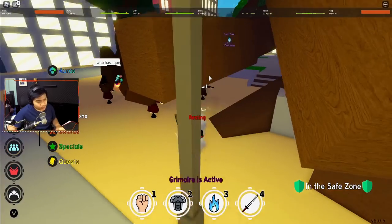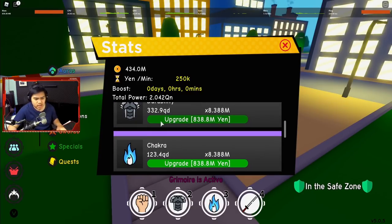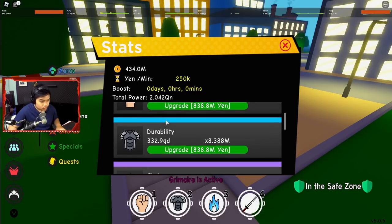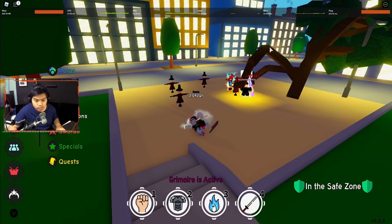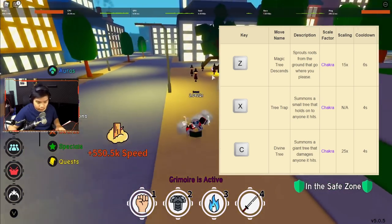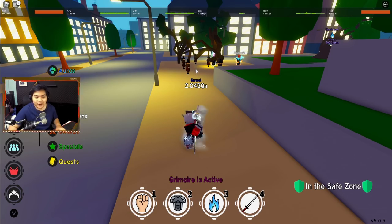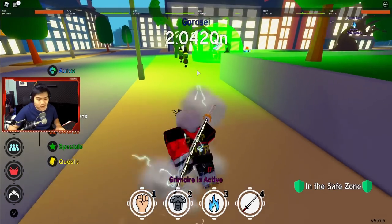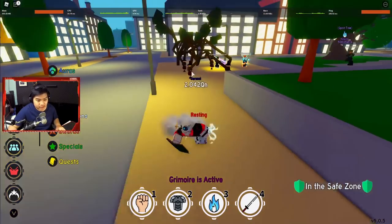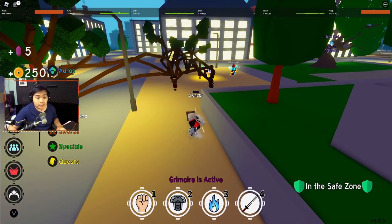Berapa damage-nya? 1,8 QN. By the way, chakra gue sekarang masih di 123 QD — gak gede-gede banget. Gue paling gede sekarang durability 300 QD, strength 214 QD. Not bad. Lalu skill selanjutnya, X — Tree Trap. Namanya udah Tree Trap, pasti nge-stun. Ini biasanya gue pakai kalau lagi turnamen: abis gue pakai ice, abis itu gue pakai ini, karena ini bisa nge-trap dan nge-stun musuh. Dia akan keluarkan pohon-pohon kecil ke tempat kursor kita yang akan memperangkap musuh.